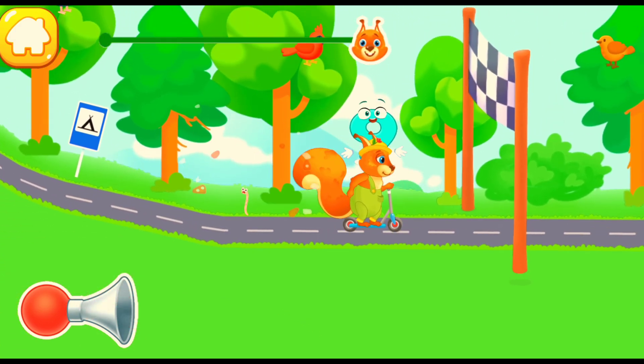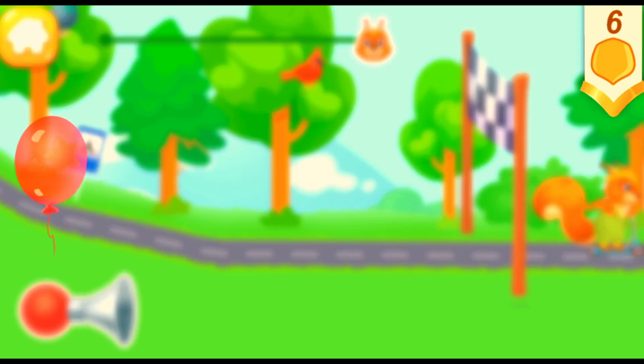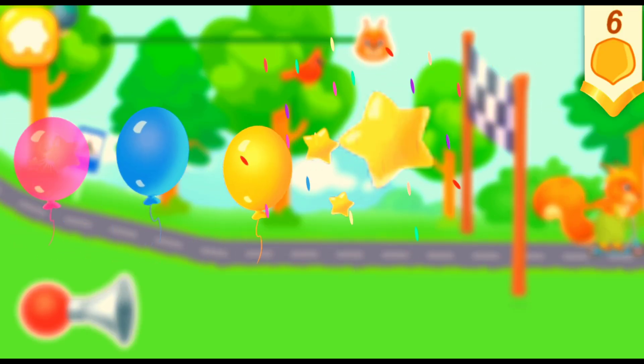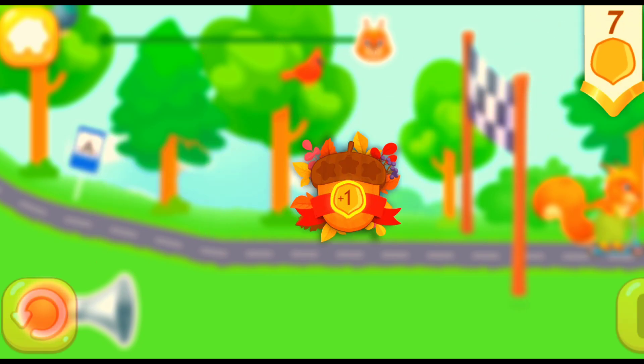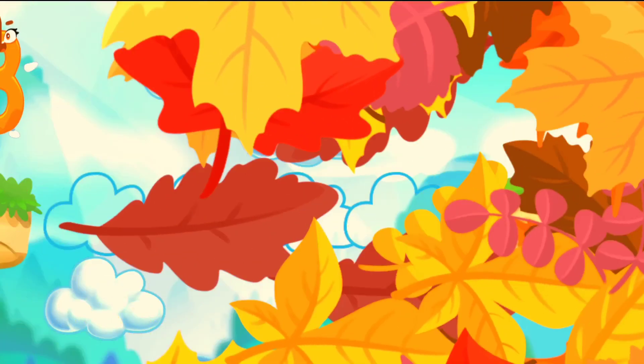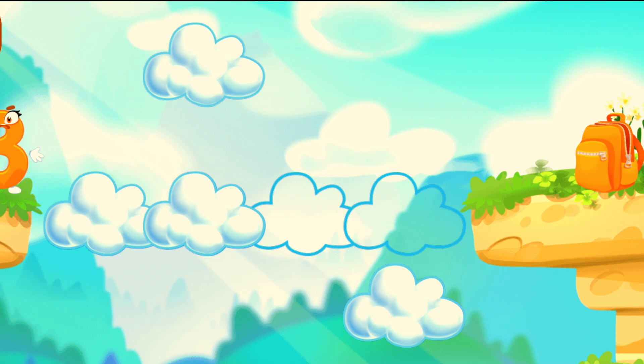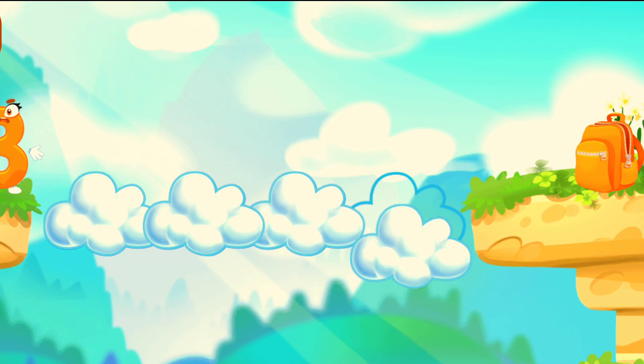Choose a vehicle for the squirrel. Hooray! We've reached our destination! We got to the other side of the abyss! Make a cloud road so the number can come to the backpack! Cool!